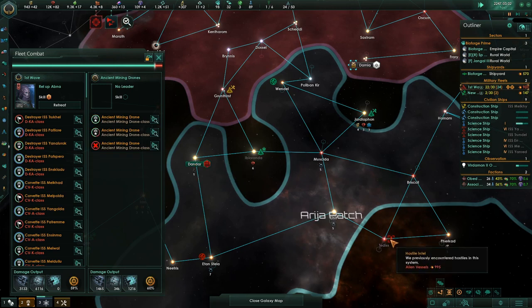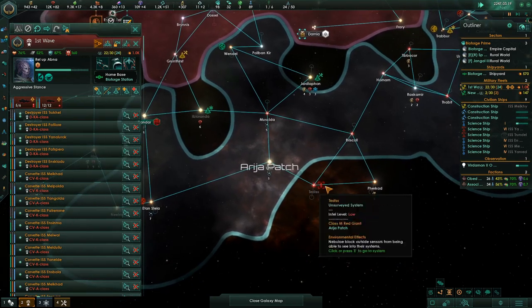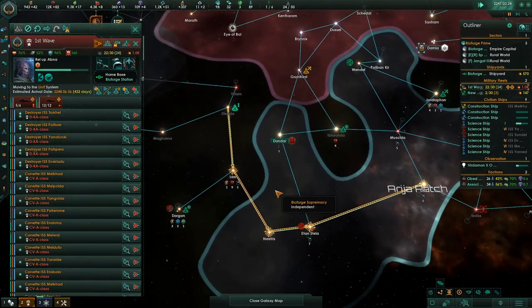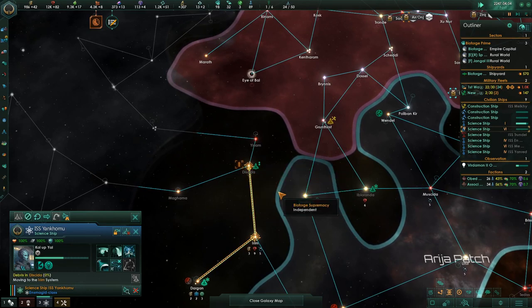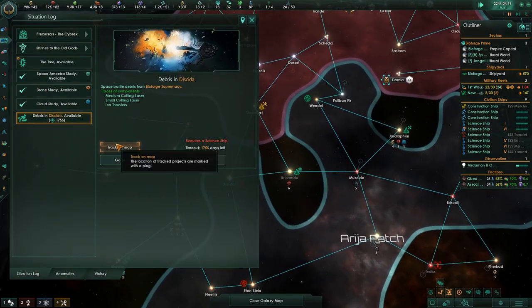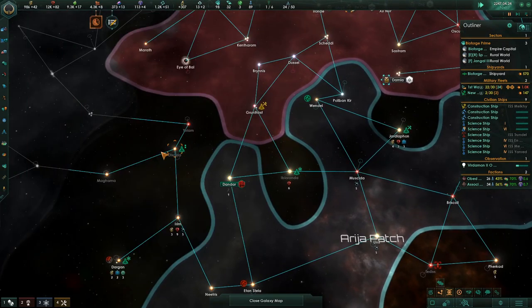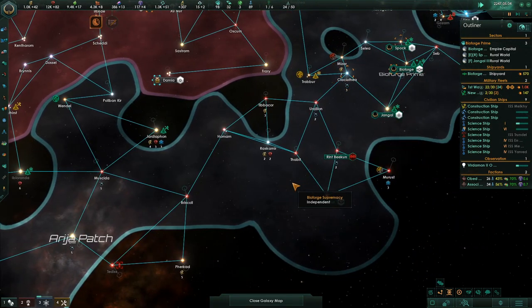What's this thing down here? Ancient mining, alien vessels — there are a lot of them. I want this science ship to research projects in the system and then survey it so we can splinter off in this direction. Tracking the debris that we're going to go get. This is all very, very good.